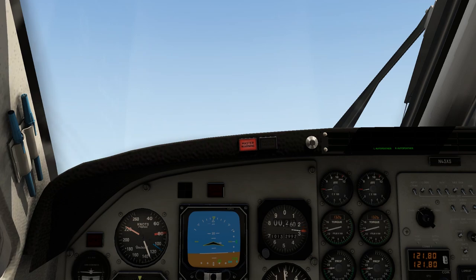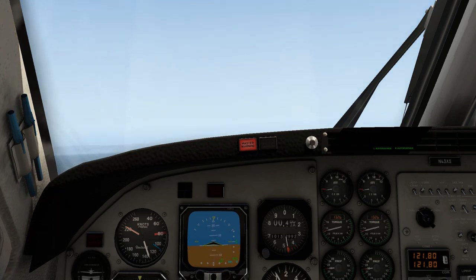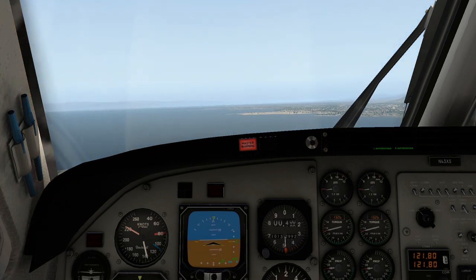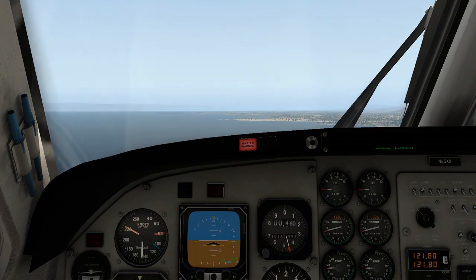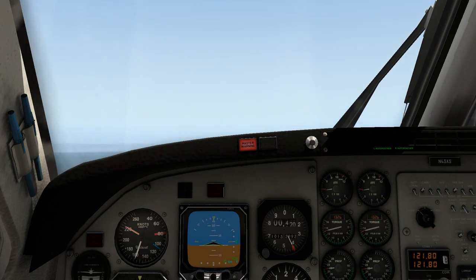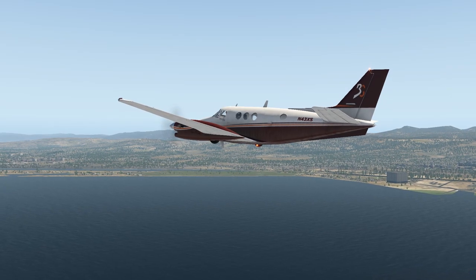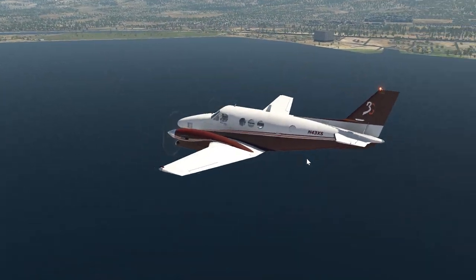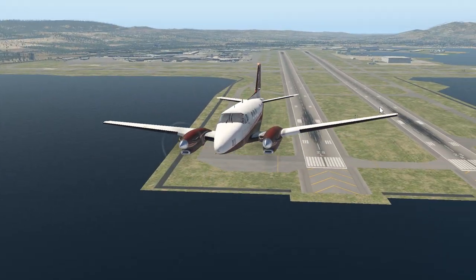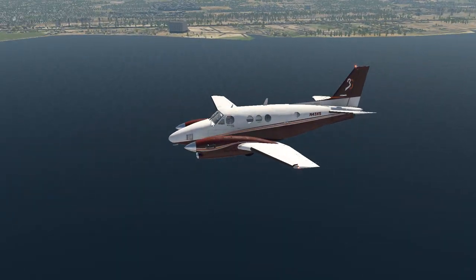We're just going to go for a nice little trip around San Francisco. Master warning - not quite sure what that's about. If I let go of the controls it goes down. I'm going to put my flaps up now. We're at about 500 feet so I'm going to change camera back to outside mode. You can see our plane and San Francisco to the left. This plane does like to turn apparently.